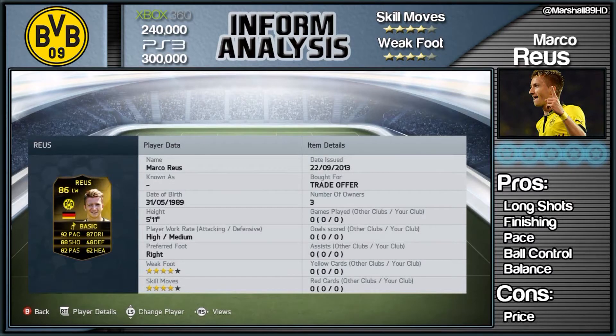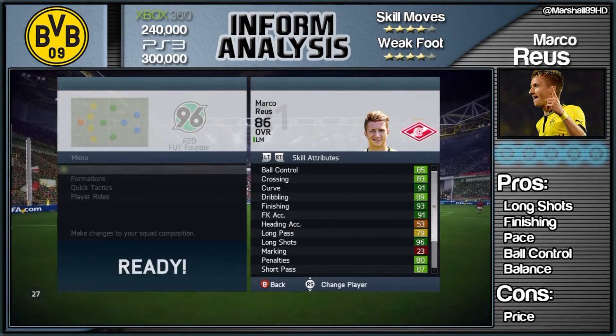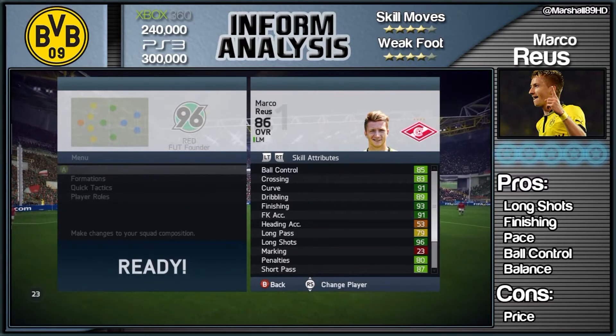He's got a four-star weak foot and four-star skill moves, so he is a very tricky customer in this game. I'm starting to get used to skills now — the more you play, the more you can pull off. And look at this guy's long shots: 96 long shots. Given that finesse shots are still very OP until the patch comes out, I score some great goals with him.